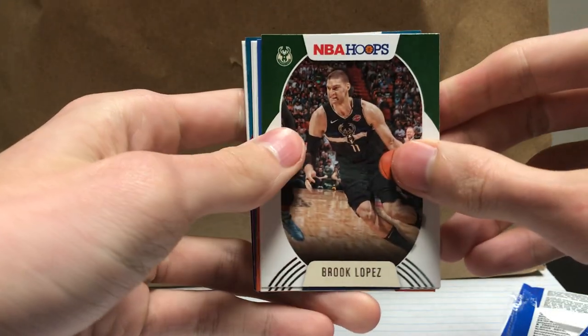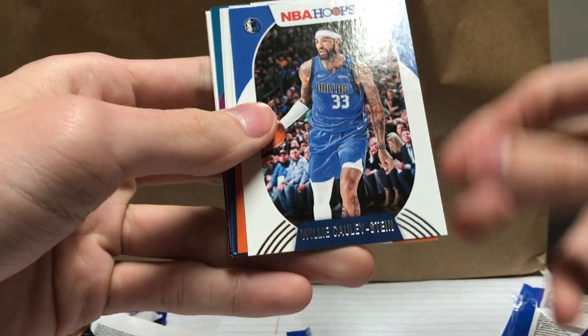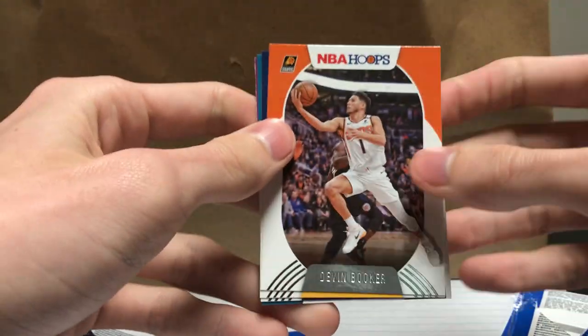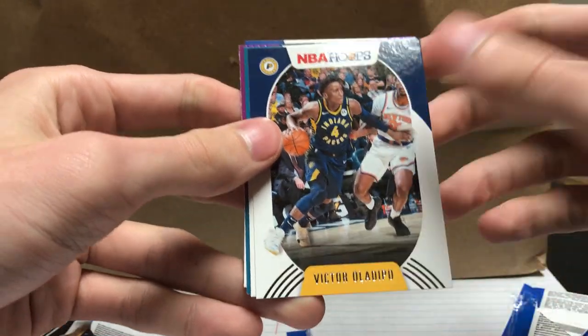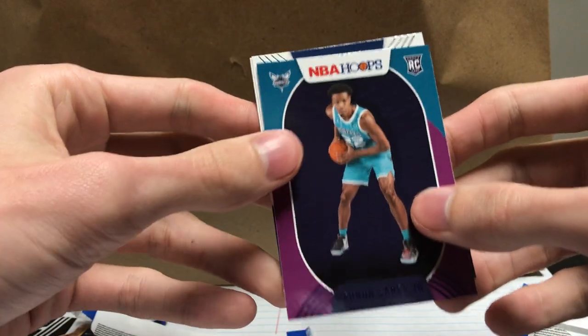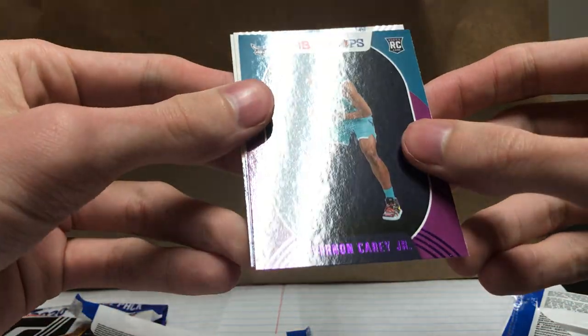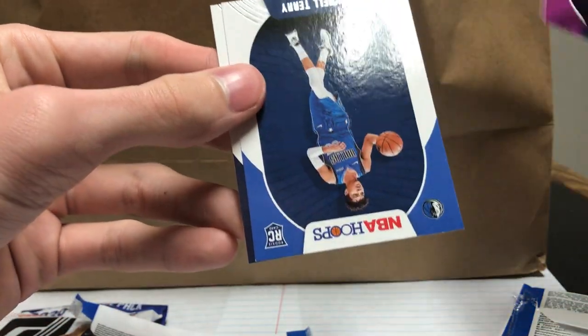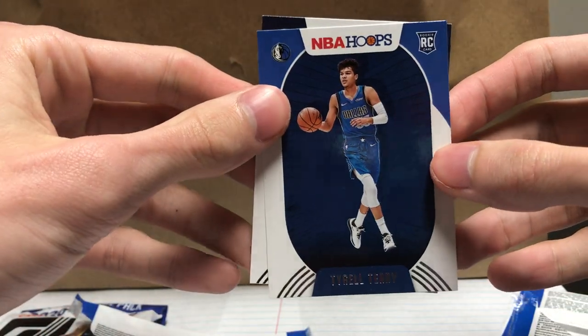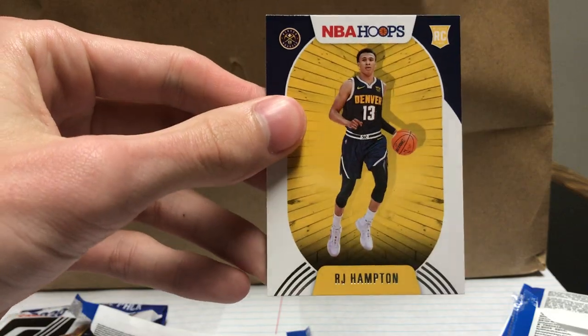First card: Brook Lopez, really cool design. Devin Booker, Victor Oladipo, Malik Monk, Vernon Carey Jr. There's a purple one — that's cool. Tyrell Terry, and another RJ Hampton.